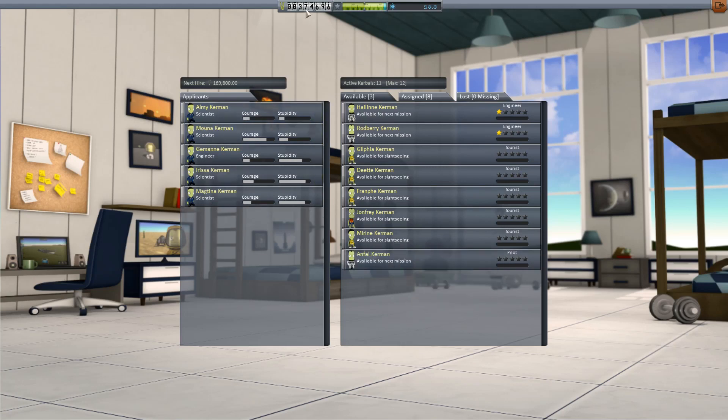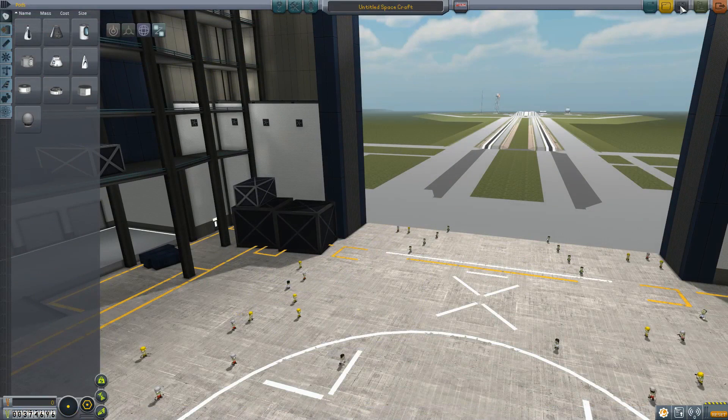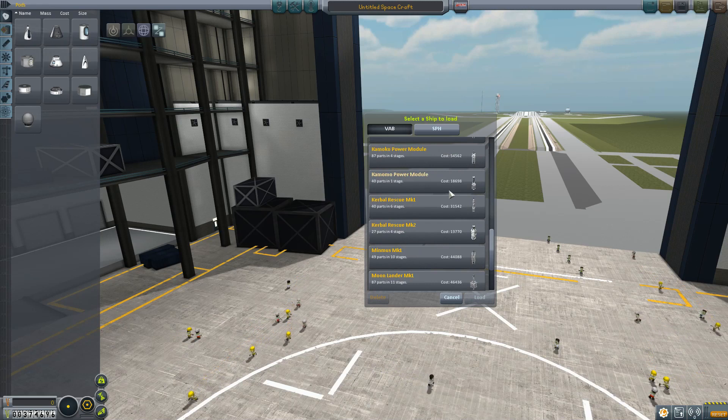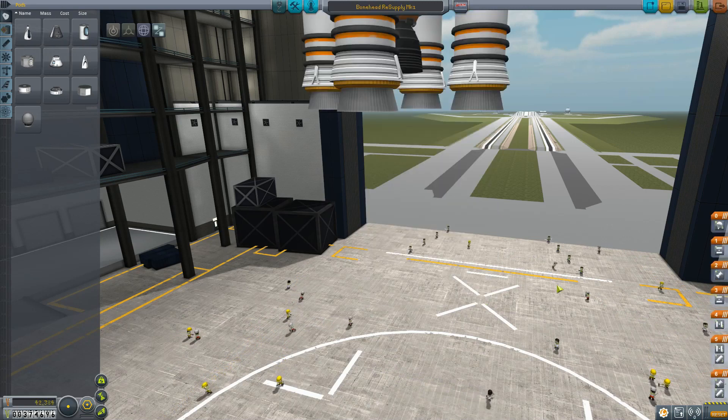We've only got 374,000, so we have to be careful about the cash. Let's go do the rocket. This is going to be dead easy — we're going to load up a ship we've used before, which is the crew resupply ship. Here it is: Bonehead Resupply Mark One. Load that up.